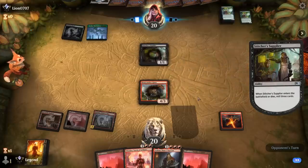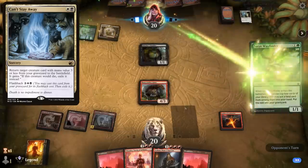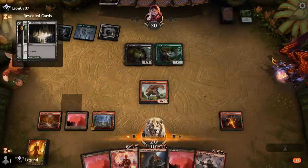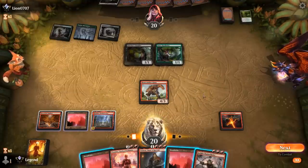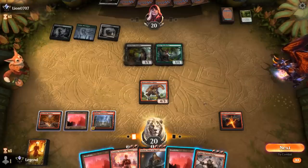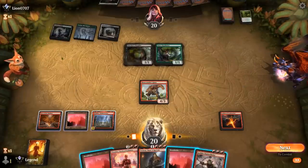Stitcher's Supplier instead — they only have green mana left so they can't cast Greasefang. If they happen to mill Greasefang at least it's going to be a Wayfinder. Plenty of vehicles in the graveyard still, no Greasefang. Chainwhirler's not bad — what are the options? Just play Chainwhirler.